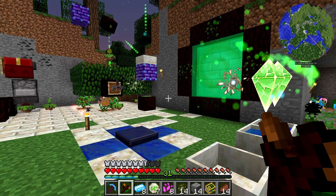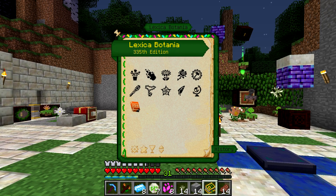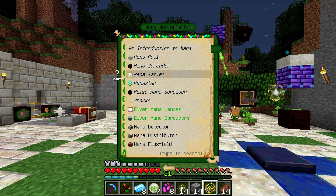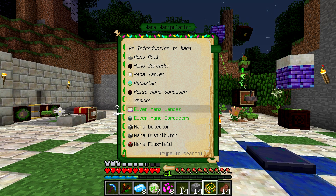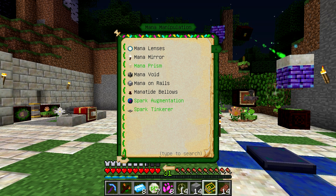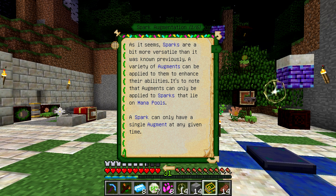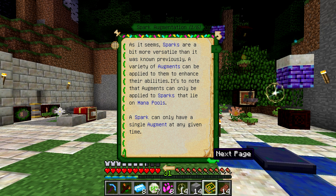Not only does it allow you to do that, but you can add augmentations. We'll be able to see those in the Lexica Botania if we go over to mana manipulation. Anything that is green in here requires that you've thrown your Lexica Botania into the portal to Alfheim, and you get it back and know all the elven secrets. They can only be applied to sparks that lie on mana pools, so it does get a little bit annoying. Sparks in and of themselves can only be applied to certain things, very minimal amounts of things, but they can only have one augment at a time.